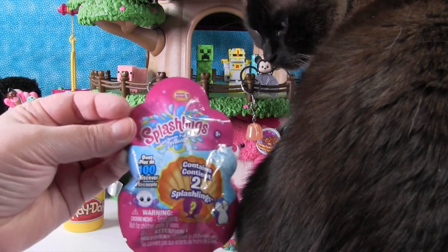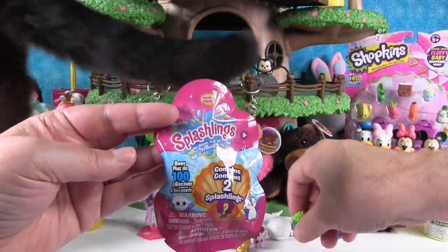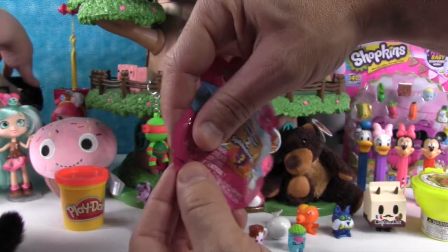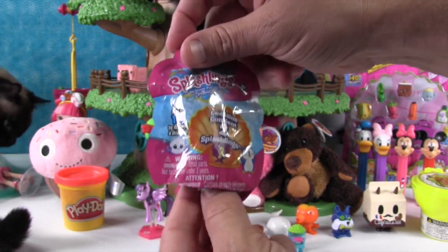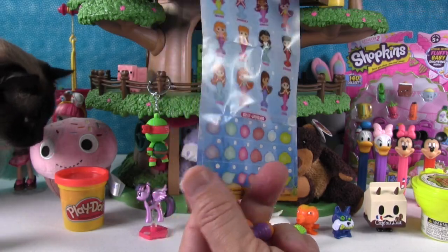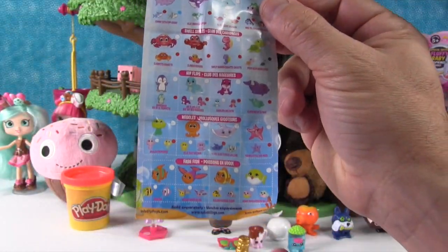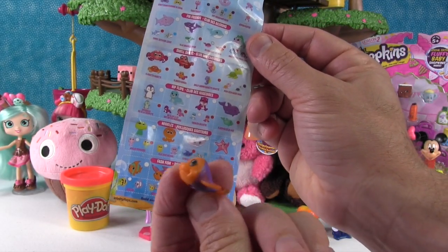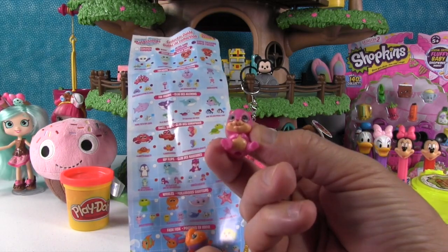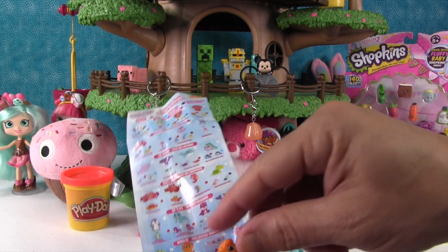This is a Splashlings pack — a two pack from Wave 1. There's over 100 different things you can get. Splashlings are neat because you can get mermaids, you can get surprise seashells in the 12 and 6 packs. We got Wendy Wings, the Flying Fish — she's the common one and she's really cool looking. And we also got Cuddles — I think Cuddles is a little sea otter. I like Cuddles, so very cute.